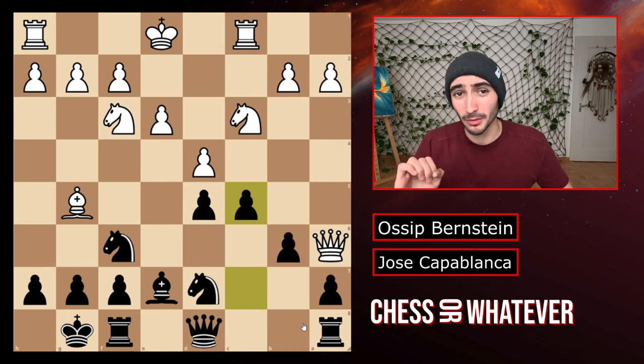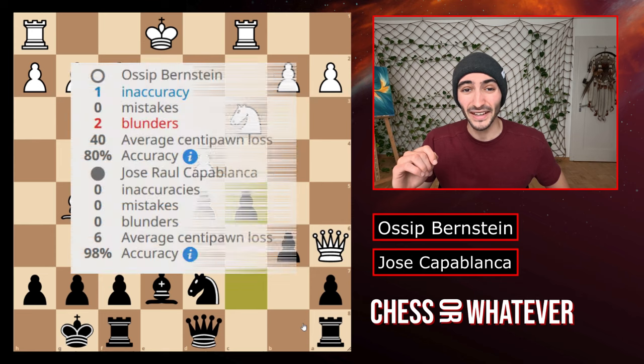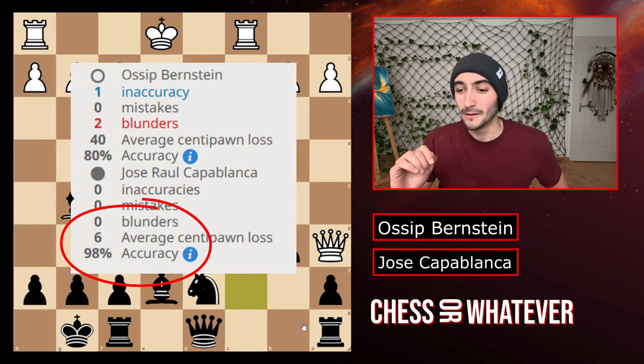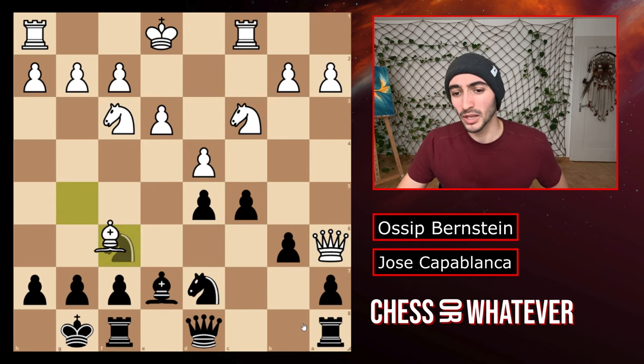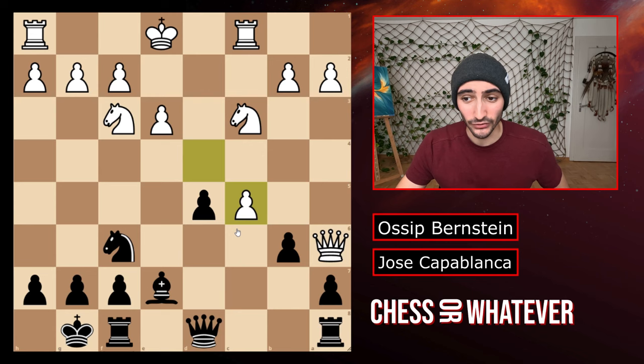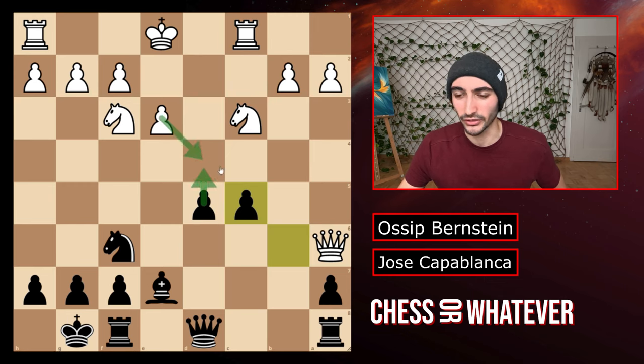White takes back and we move the pawn to c5 trying to gain a lot of space in the center. This might have been the only slight mistake Capablanca made in this game, even though the computer thinks that Capablanca played almost perfectly with 98% accuracy and only six average centipawn loss. You could argue that this move is a slight inaccuracy because after black takes the knight you have to take back with the knight otherwise your pawn is hanging. White takes on c5, b takes c and now you have these two pawns — yes they control a lot of squares but they are also pretty weak.